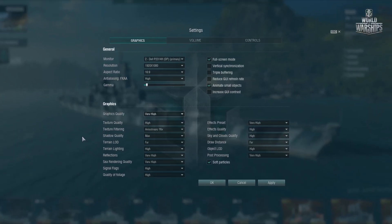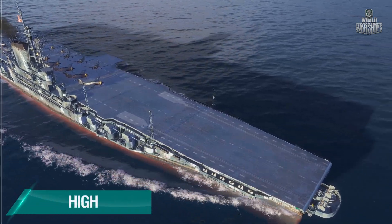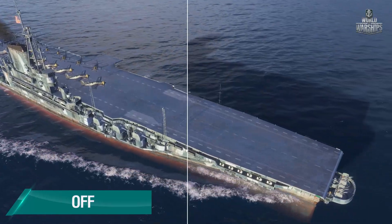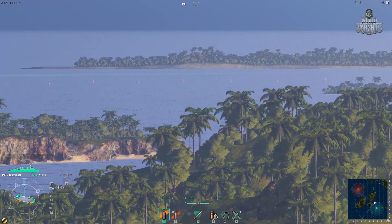Shadow quality is quite an important setting, which loads both the CPU and the graphics card. It may cause trouble for less powerful configurations when trying to process a bunch of ships gathered in one place, or when you look at trees, houses, and other complex objects.